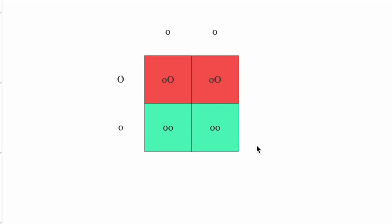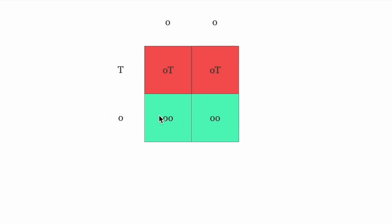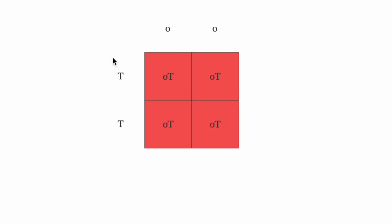Starting with Buttercup, if we breed a solid colored paint with an overo we'll have a 50% chance of getting an overo and a 50% chance of a solid. When changing this to a tovero you'll see that now we have a 50% chance at tovero and 50% at solid. And lastly when we switch this to a tobiano you'll see that we have a 100% chance of getting a tovero.